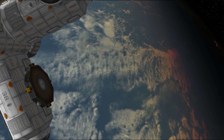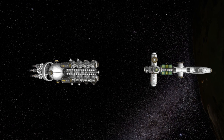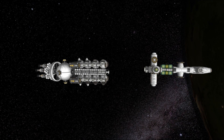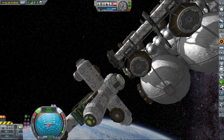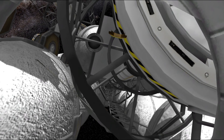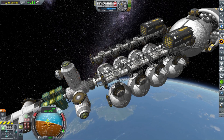This very large probe core can serve as a control point for all the probes, rovers, and so on — you don't actually need a connection to KSC to control your probes, provided you have this probe core and enough kerbals on your ship. That will be like a mobile base of operations. One thing I completely forgot about is that this ship has no antennas yet, so we'll have to send another mission with an engineer to install some long-range antennas.